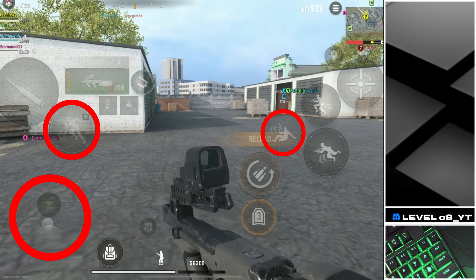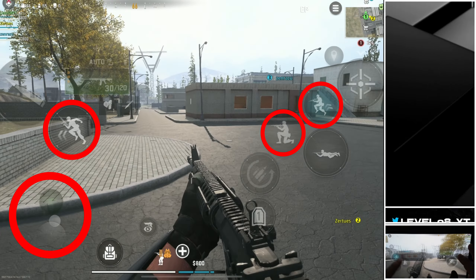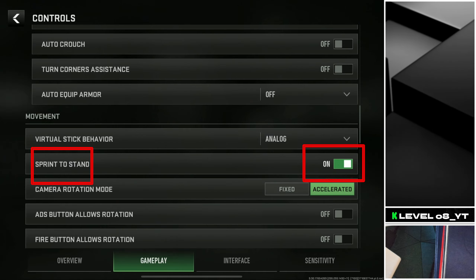Usually when I am moving around the map, I like to tactical sprint, jump, slide and slide cancel. The key settings to optimize slide cancelling include changing your stance to split and turning the Sprint to Stand option on.